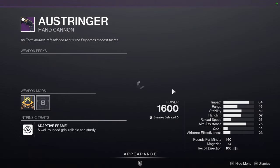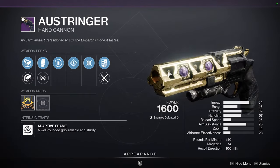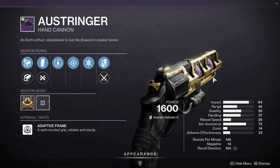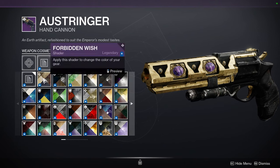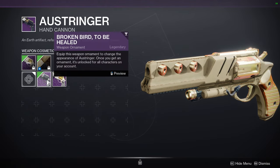Code Duello with Field Prep and Frenzy — this is a red border, so if you're interested in this weapon definitely pick it up. Let me know if you can pick up multiple ones to get all the red borders in one go. Osringer is one of the best hand cannons in the game and people still love it for good reason — this hand cannon is dope.